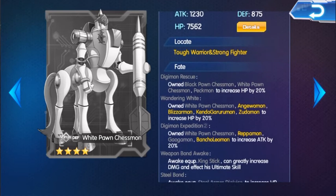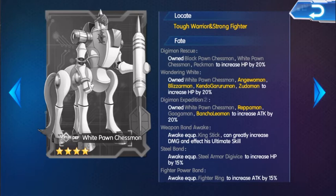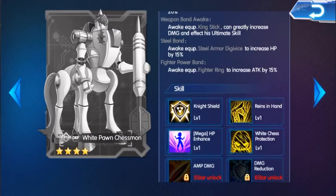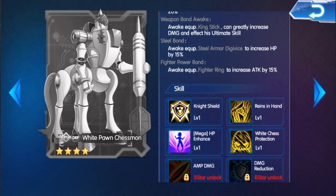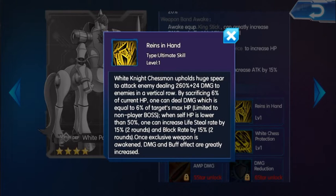Now, back to Chessmon. White Pawn Chessmon and Gagamon — Gagamon you can get through a challenger tournament. White Knight Chessmon and Black Pawn Chessmon are good because if you have them in a team together, they can buff each other up. The Queen Chessmon can buff King Chessmon. King Chessmon can hold his shield and deal damage to a single target, recovering 10% HP based on lost HP. When HP is lower than 50%, it increases self defense by 40% for 2 rounds. The normal skill attacks in a vertical row and by sacrificing 6% of current HP, deals damage equal to 6% of the target's max HP, limited to non-player bosses.